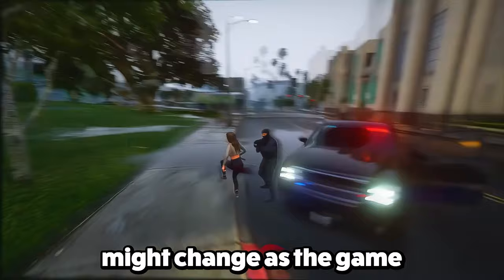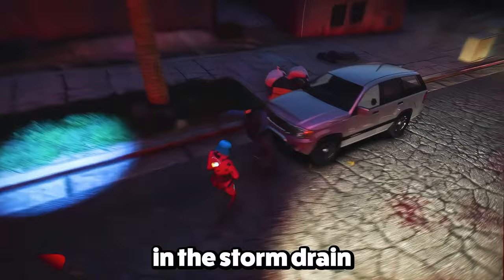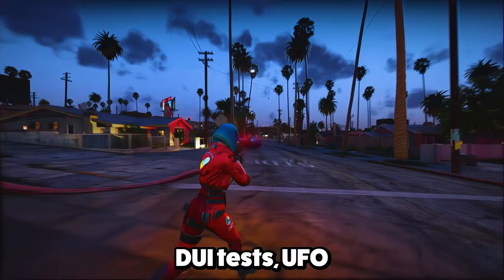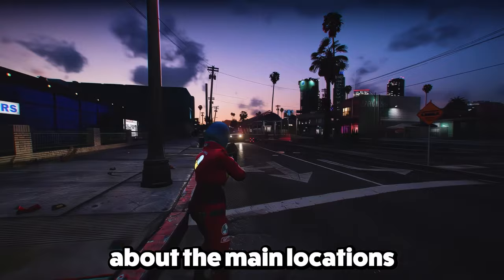Remember, this is early development footage and things might change as the game gets closer to release. Another leak spills details on more than 500 world events, encounters, and easter eggs. A few interesting ones: missing tourists, yard sales with new clothes, an event like insurance fraud from Saints Row, a voice in the storm drain that might remind you of Pennywise, a Bonnie and Clyde mystery spanning different places, and a workout challenge suggesting fitness activities are back. Players can also stumble upon an island camp, DUI tests, UFO sightings, an animal house, a swamp safari, and even crazy golf. There's a hint the basketball court might be back, along with events like fishing, Satanist houses, backyard wrestling rings, and mansions with big cats.